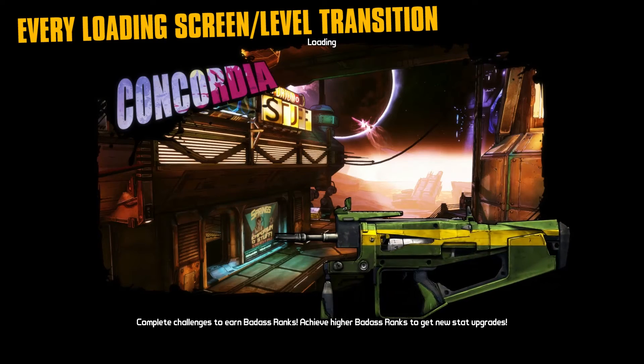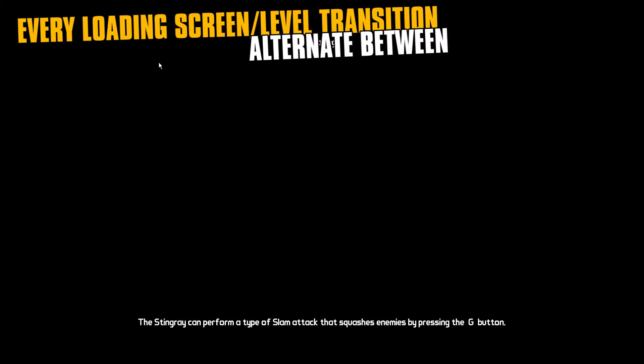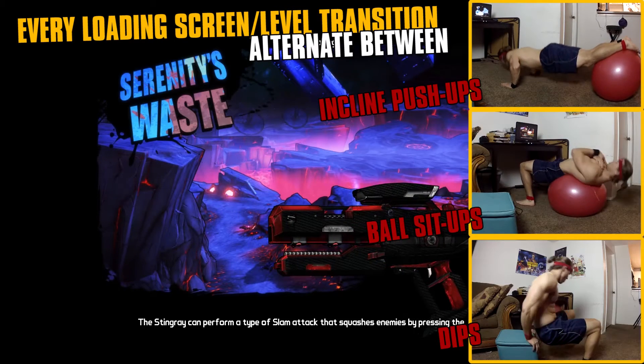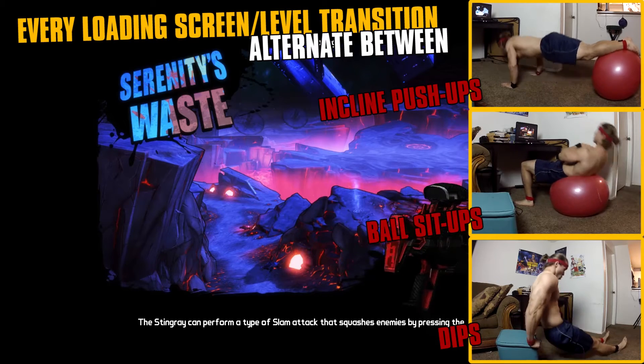Every loading screen or level transition, including fast traveling, we're going to alternate between incline push-ups, ball sit-ups, and dips. You can do dips on so many things — think outside the box, or on top of a box, because that's where I'll be doing mine.